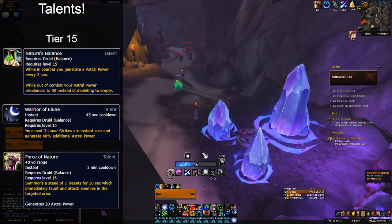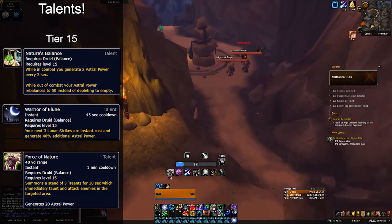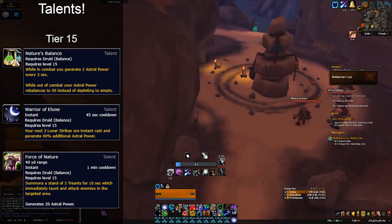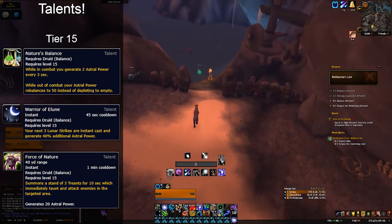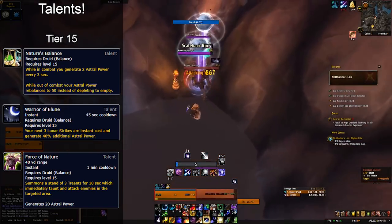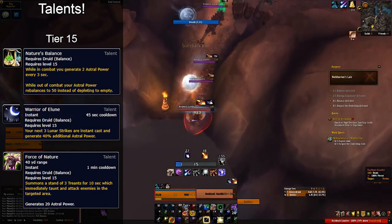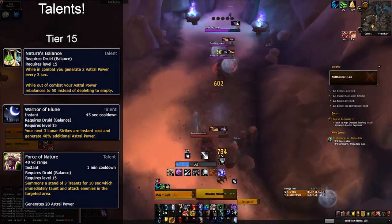Warrior of Elune is ideal for hybrid encounters as well as being useful for priority target swaps and burst cleave. The three free Lunar Strikes still make you want to use them back to back and ideally with empowerments whenever possible — it's really important to keep it on cooldown. Fights where this talent would be useful include Portal Keeper, which has small adds that need to be bursted in periods of single target and multi-target, and quick burst fights like Antoran High Command and Coven of Shivarra.